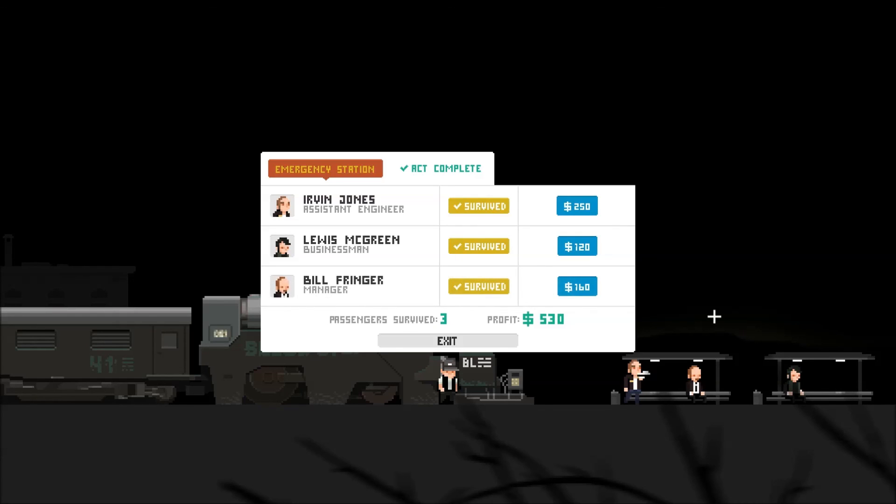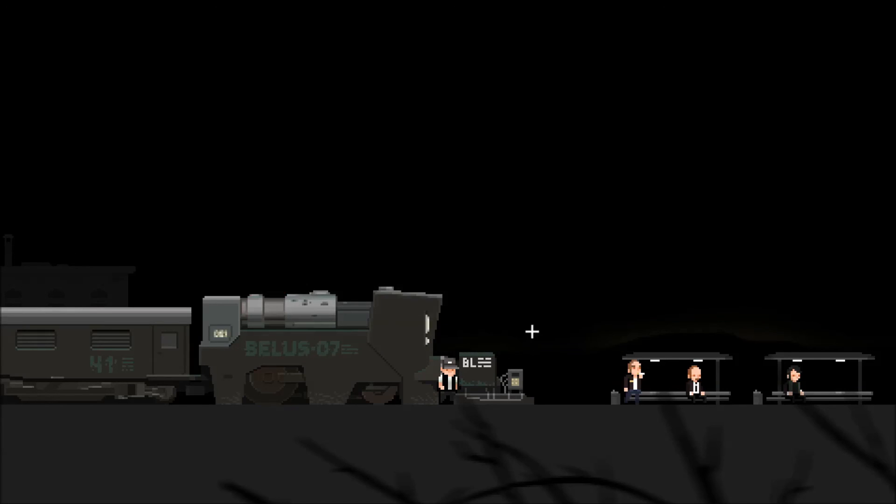Act complete. Irvin Jones survived. Lewis McGreen and Bill Fringer also survived — assistant engineer, businessman, and manager. We got $530 of profit. On to the next act in the very next episode. I hope you guys enjoyed — if you did, please like, comment, subscribe, and share, especially on this first episode. I will catch you guys next time with the next episode of The Final Station. If you want more information about the game, where to get it, information on the developer, the publisher — all of that is down below in the description. Until the next episode, my name is Bumpy McSquiggums. Thank you for stopping by The Freak Show, and I will see you later.